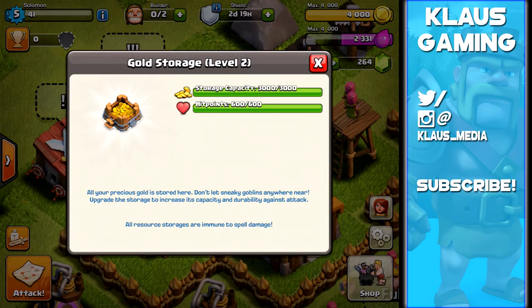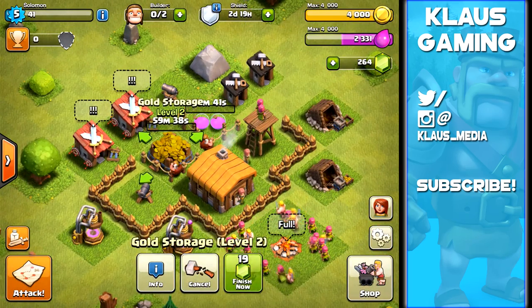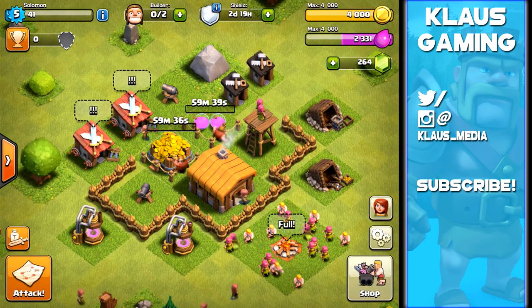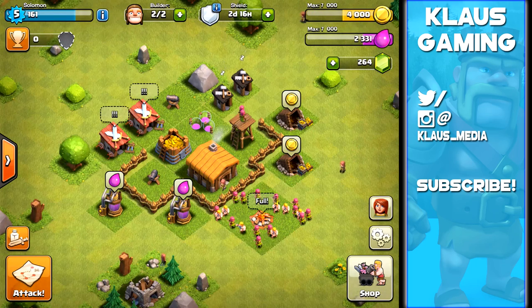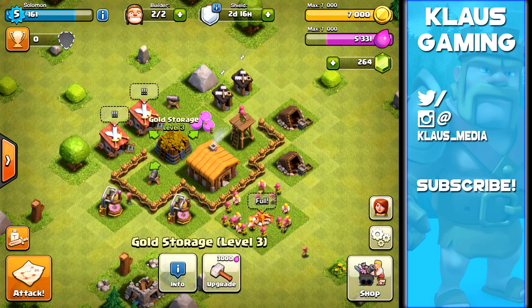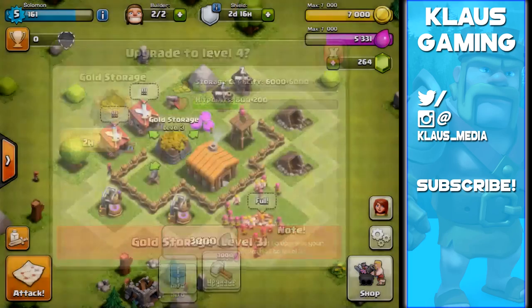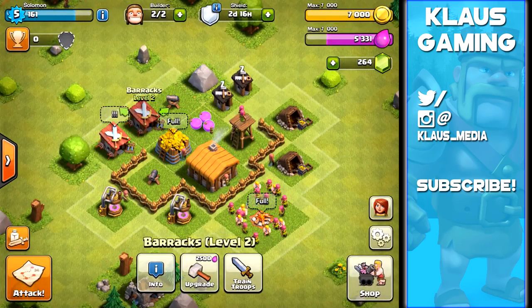Once the storages are maxed out we won't have to do nearly as much raiding. The reason is that upgrades at lower levels are very cheap and easy - maybe one more raid at most, but our collectors and mines will do most of the work. That's why you need to upgrade your collectors and mines as quickly as possible - they do the work for you.